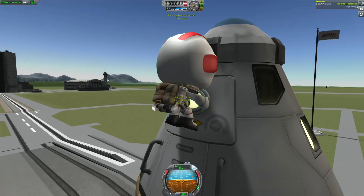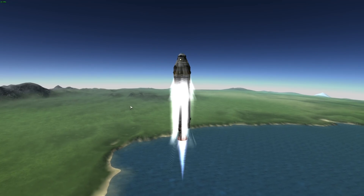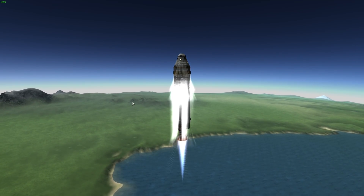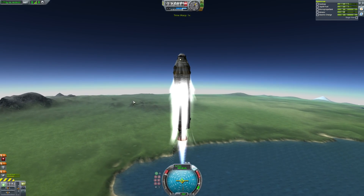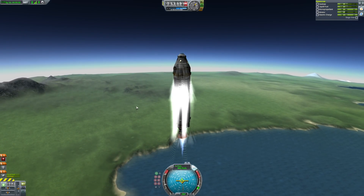As I do EVA, we can see the new texture of the parachute, which I really like. As I am getting some speed and the engine is running, we can see the new particles, and fumes from the nozzle are now much more realistic — so well done, Squad.